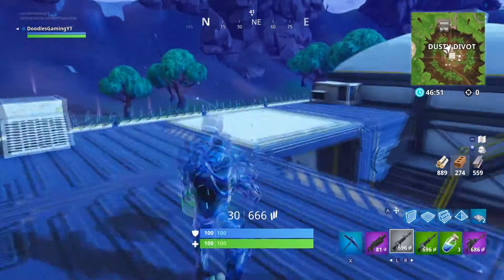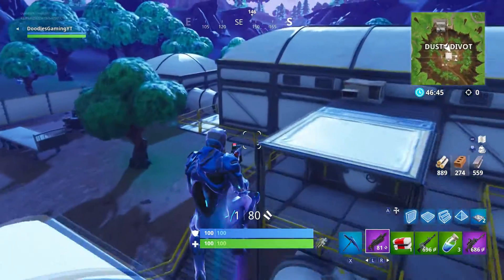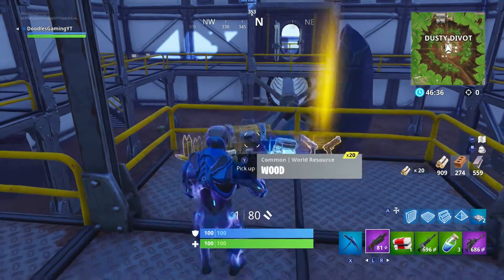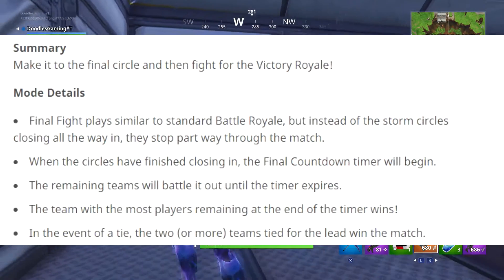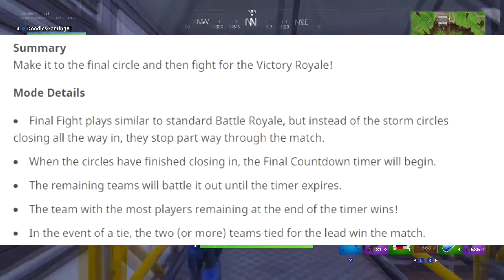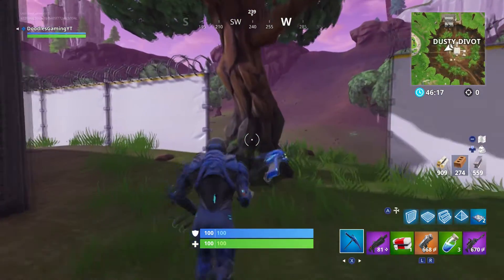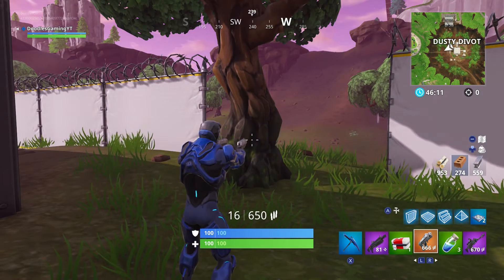Moving on, there's also Final Fight — Teams of 12. We've had Teams of 20 before, and now it says Teams of 12. I'm not sure if this is a typo because with 100 players that's a maximum of 96, but it's the same concept — make it to the final circle and fight for the Victory Royale. Final Fight plays similar to battle royale mode, except there are just teams of 12 rather than 20, so it's like an upgraded version of squads.